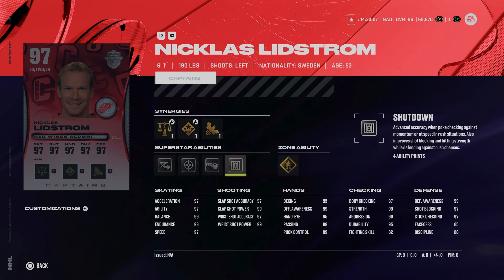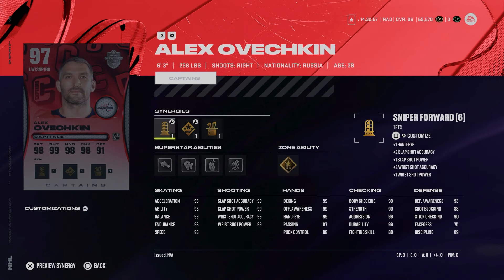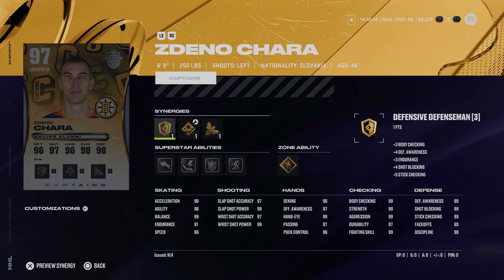We've also got the 97 Nick Lidstrom, who comes with gold Born Leader and Silver Shutdown — great. He almost has his skating maxed out at 97s across the board, another strong option. Alex Ovechkin's card is kind of cracked: 98 speed, acceleration, and agility, 99 shooting, great hand stats and body checking — almost a perfect card at six foot three, 238 pounds. He doesn't have a skating synergy but does get Make It Snappy and Truculence, so another really fun card.